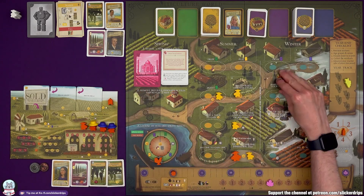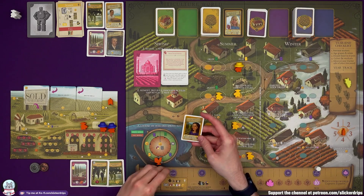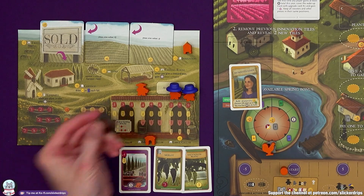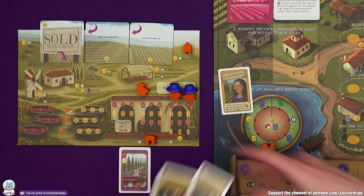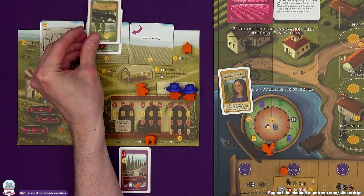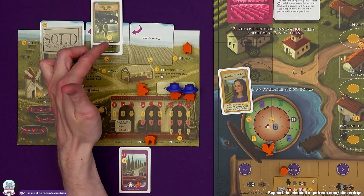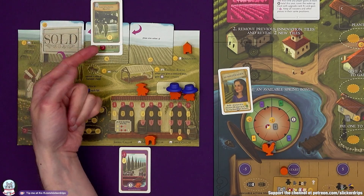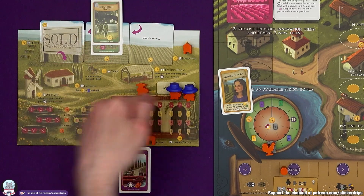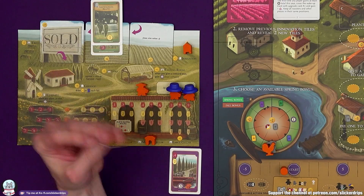I want that order — the Homesteader lets me build a structure or plant two cards, or lose a point to do both. So this is going to work out perfectly. Pay three for the innovation tile; harvest all your fields goes out. Then I play the summer visitor card — Homesteader. I'm going to lose a point to do both: build a structure at a one discount — that's my medium cellar, costing three — and plant up to two grapes.